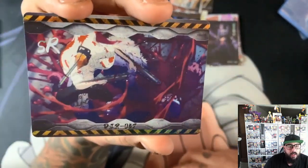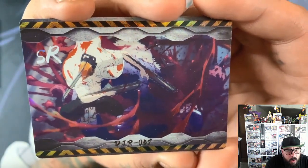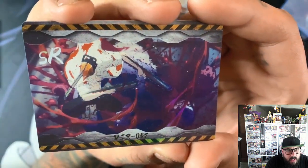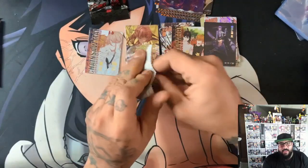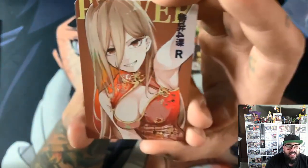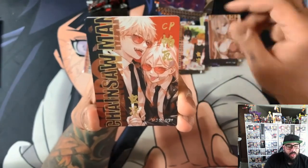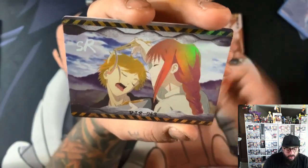What do we have here? Chainsaw Man — and what's he fighting? He's tearing through something. Let me know in the comments if you can tell what that is. Oh, I see Power — let's go! I've got the Power. And we've got another CP, let's go! Power and Denji chilling with those red glasses. And then we've got the SR of Makima feeding udon to Denji.